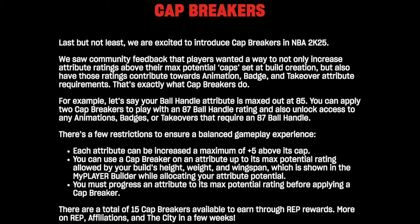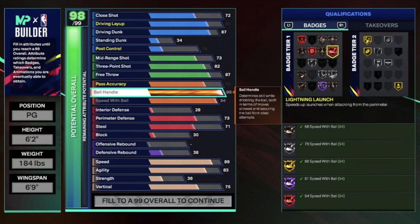There are a few restrictions. A lot of people think you're going to make a demigod build by adding 15 cap breakers to one attribute — that's not how it works. You're only going to be able to add five to each attribute. Let me bring up the build so you can see. Look at speed with ball — it's maxed out at 94 on this build. But let's say you stopped at 91: you'd have Hall of Fame Lightning Launch, and you can apply three cap breakers to get to 94 speed with ball, giving you Legend Lightning Launch.